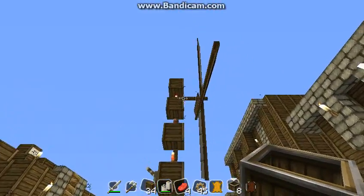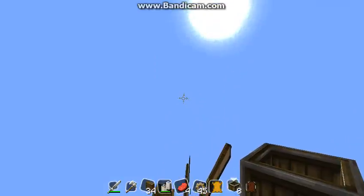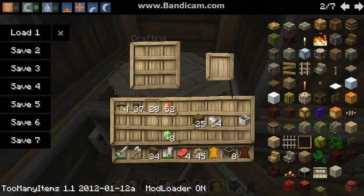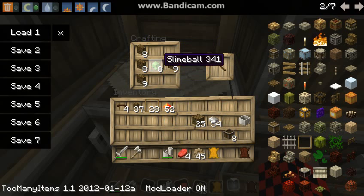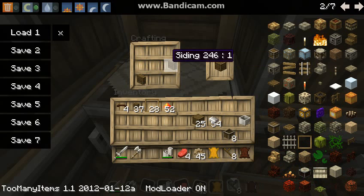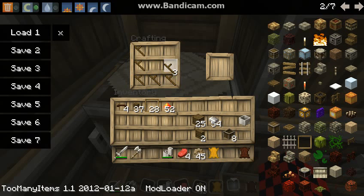Our final item is to replace this windmill, because windmills are at the mercy of the elements. So we're going to replace it with a water wheel. In order to make a water wheel, we need some siding in this pattern and then some slime balls in the middle. This gives us eight wooden blades. If you then arrange these in a circle, you get a water wheel.